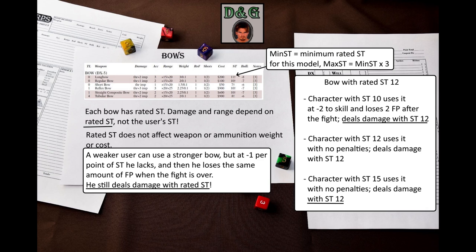The bow's strength does not affect its weight or the weight of arrows. Weaker users can still shoot a stronger bow, but will suffer –1 to skill per each point of strength they lack and lose an identical number of FP if the fight lasts long enough. Even though they have lower strength than the bow, they deal damage using the bow's strength — it is compensated by these penalties. On the other hand, if you are stronger than the bow, you still cannot deal more damage than the bow's strength would allow.